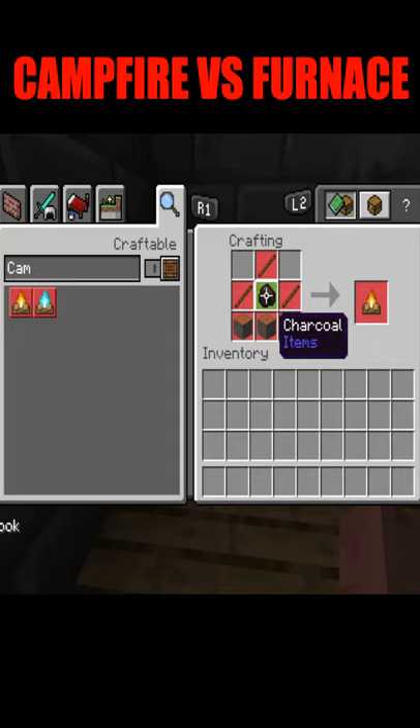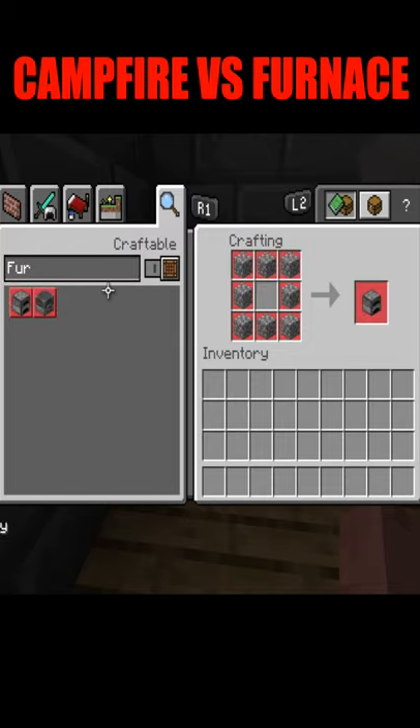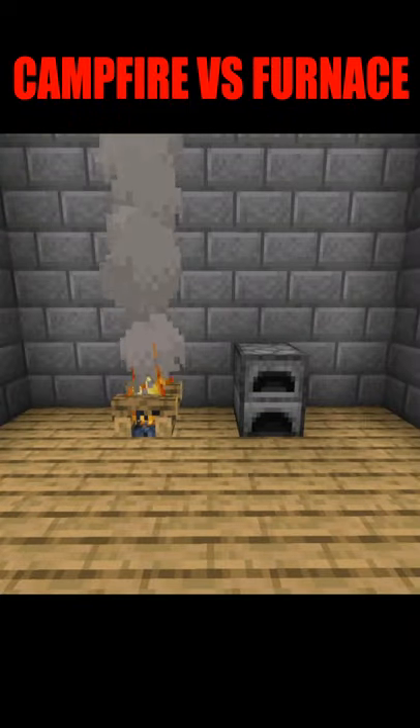To make a campfire you need three logs, three sticks, and one charcoal — you just have to have one charcoal to power it. For the furnace you need eight cobblestone. The downside to the furnace right off the bat is that you have to fuel it with a type of fuel, whereas the campfire just needs one charcoal or coal.